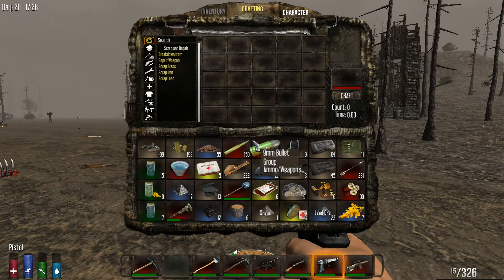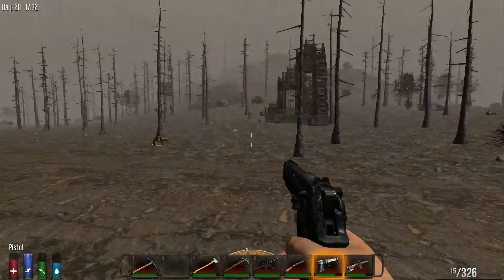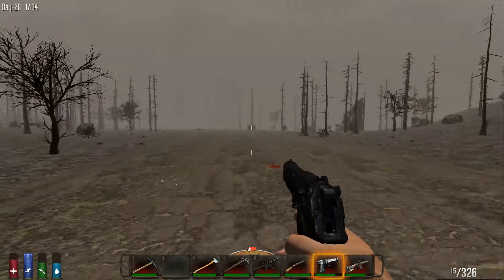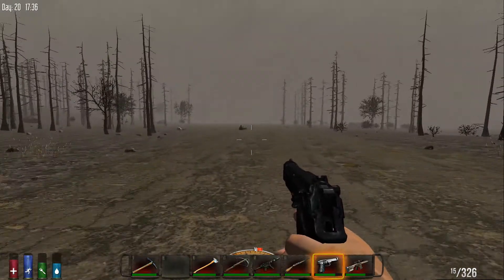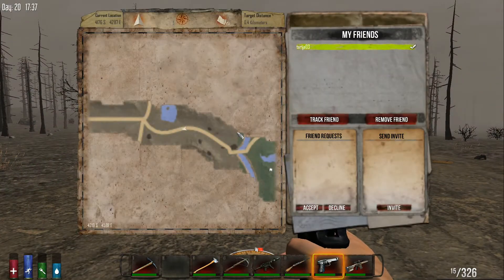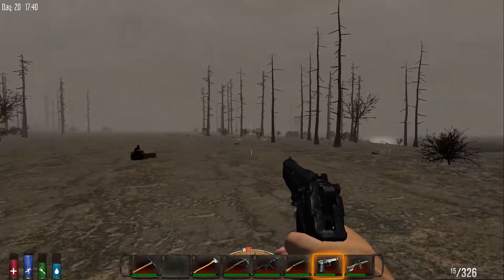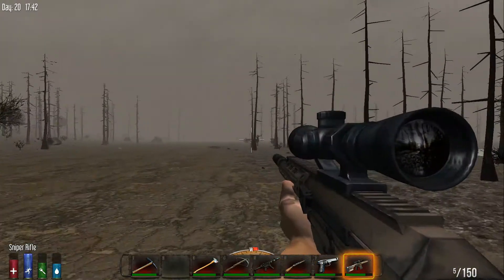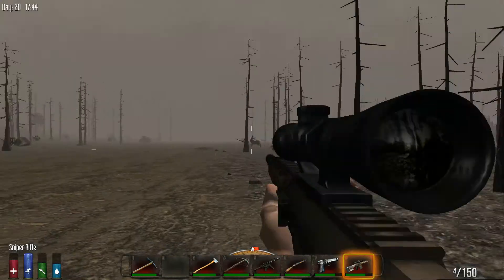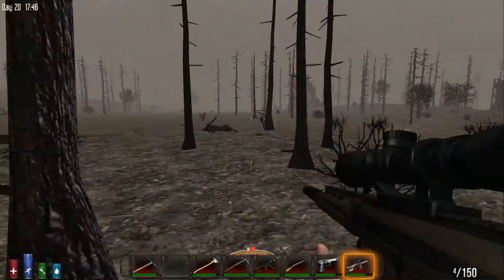John has rabbit meat and the other player has venison. They think they left some meat back at the tool shop too. They're about halfway there, and the sniper rifle is working great.